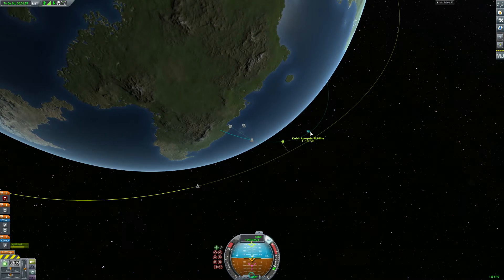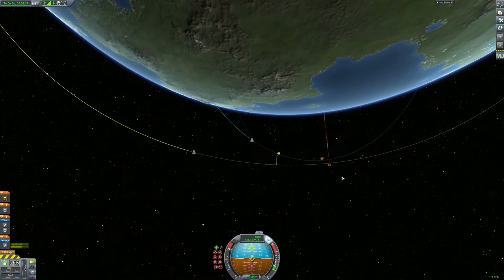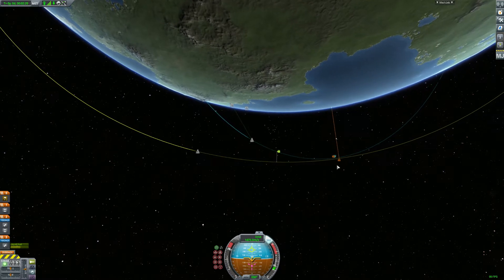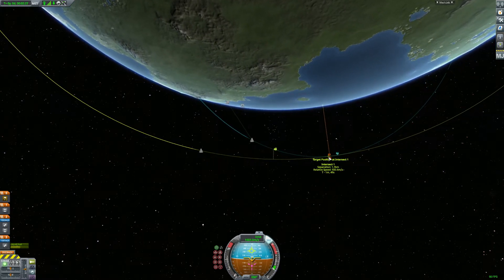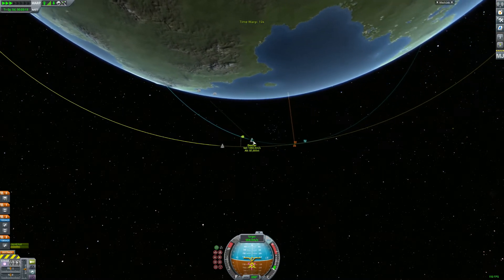Alright, here we are — we dropped our first stage. In the building phase we did have fuel lines going towards the center stage so that the core stage would have a full fuel tank once we are ready to drop the outer tanks.